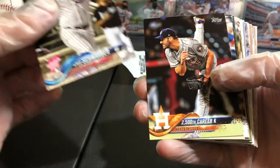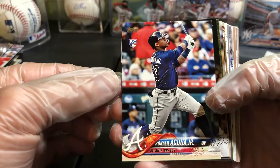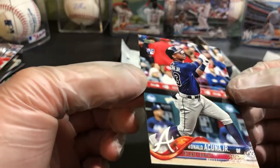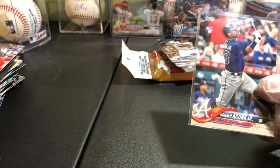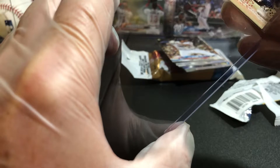We got a Shohei Ohtani Home Run Derby 25th - oh oh oh oh! There we go, ladies and gentlemen - out of clearance packs! That paid for the packs right there. And it looks pretty good too - the corners look good, I don't see any surface issues. Let's get this baby sleeved up with the quickness. We haven't hit the short print in a while.